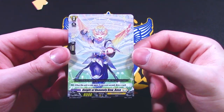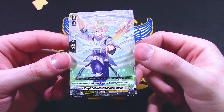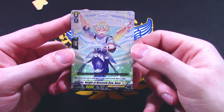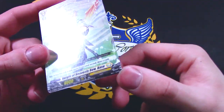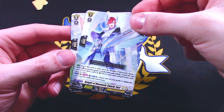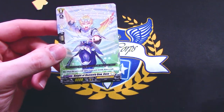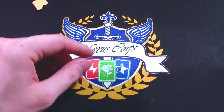The starter is Knight of Heavenly Bow Base — I didn't know his name was Base, it's kind of funny. When this is rode upon, if you go second, draw a card. Those are the new D-Series rules. This is the same artist that drew Gurgit — the whole ride chain has that same aesthetic. So that's basically going to be the ride deck; we can go into the rest of what this trial deck has to offer.